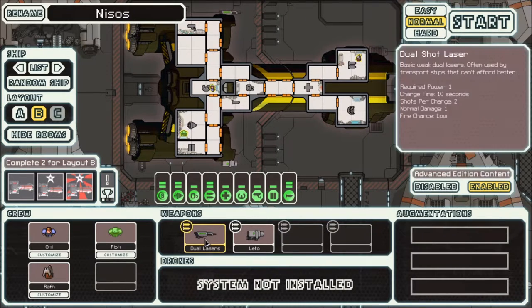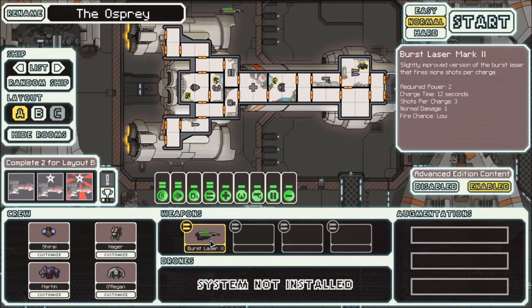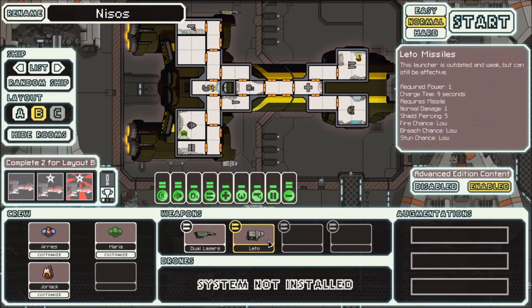Is it two shots or three shots? Two shots per charge, whereas the really good thing about the A was three shots. And we have a Leto, which is the tiniest of missiles — quite fast charging, nine seconds, only one damage. It helps you to ping things as far as that goes.